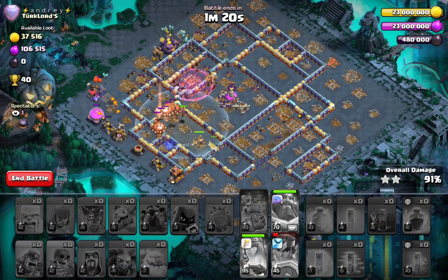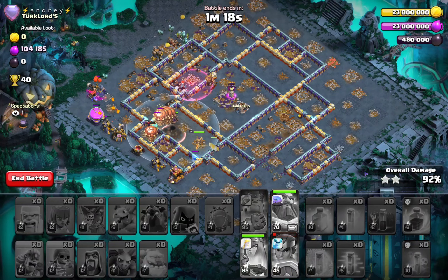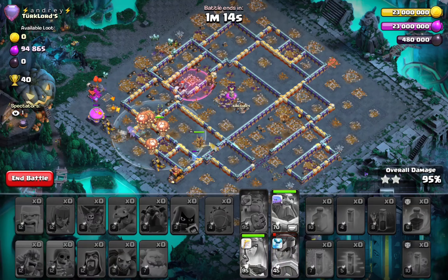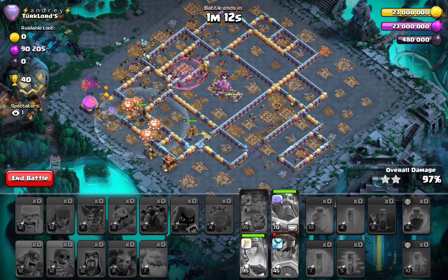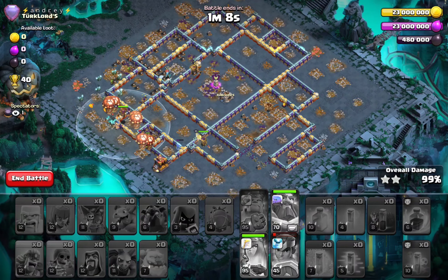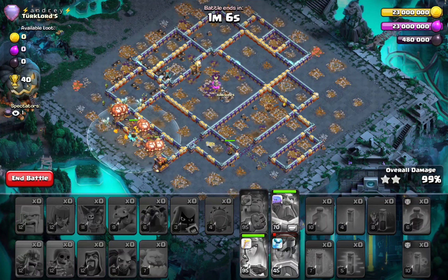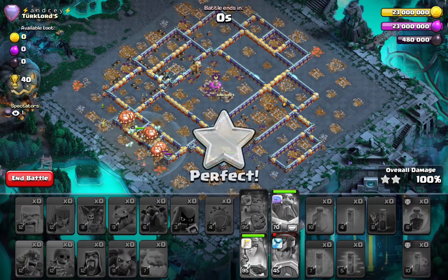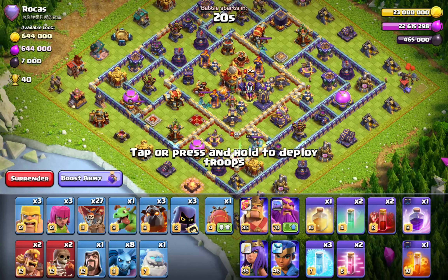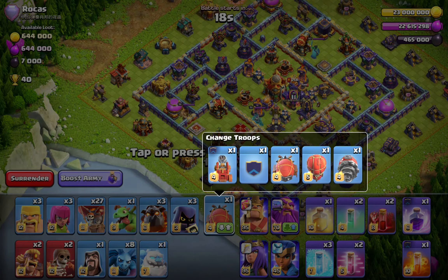Now only a single inferno left, but we have three heroes alive and my queen is still at full HP. This is how this base got absolutely demolished. Hopefully you enjoyed the way I explained that whole lalo attack, because it's a hard thing to do especially going around. We're going to go ahead to the next base and I'm going to explain the lalo a bit more.